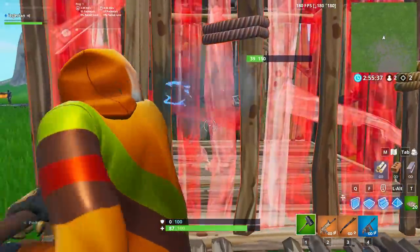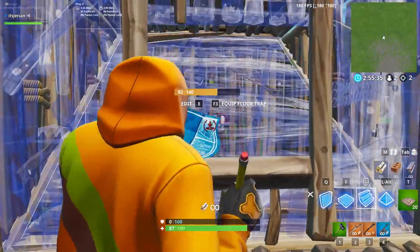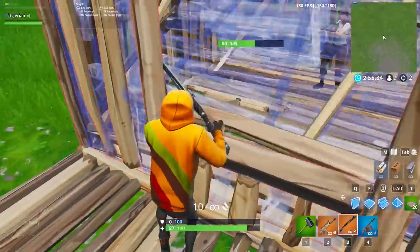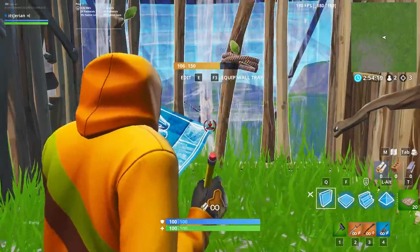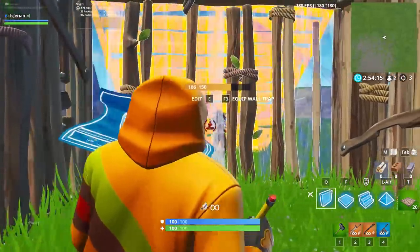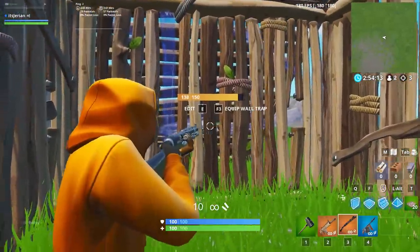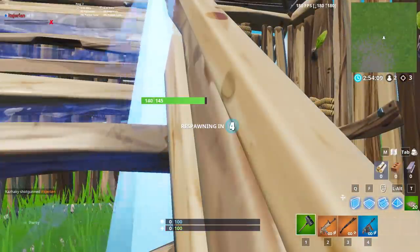The whole time you've been turbo building a ramp though, and now you've blocked his shot and can edit the ramp you placed through the edit he made in his wall to get a free shot yourself. From your opponent's perspective, he thinks you're a sitting duck and can make an easy edit play, but he didn't know you're an ItsjariaN subscriber. This trick was popularized by Atlantis Kuna, who you guys will see a lot in this video.